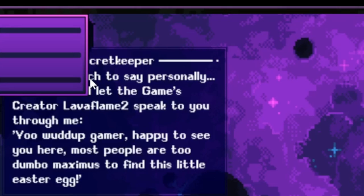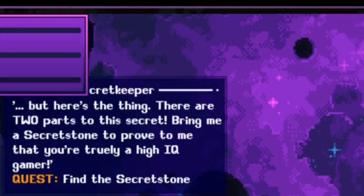Instead I will let the game's creator, Lava Flame 2, speak to you through me. 'Yo what up gamer? Happy to see you here. Most people are too dumb to find this little easter egg. But here's the thing — there are two parts to this secret. Bring me a secret stone to prove that you are truly a high IQ gamer.'